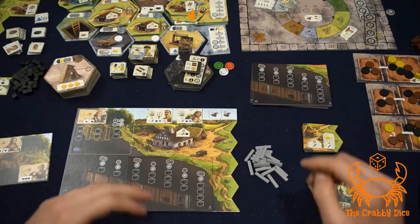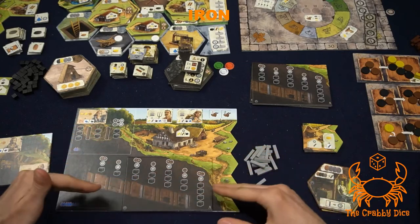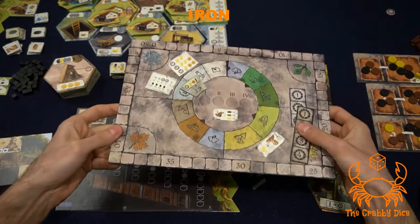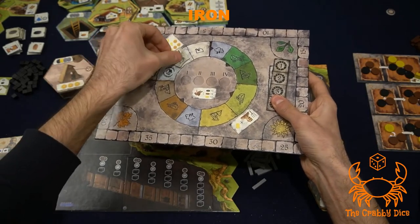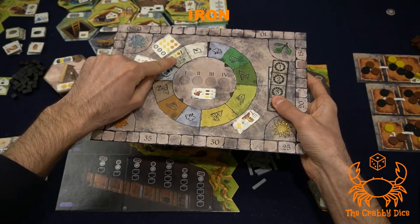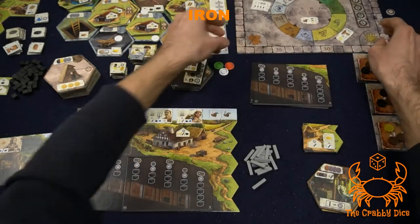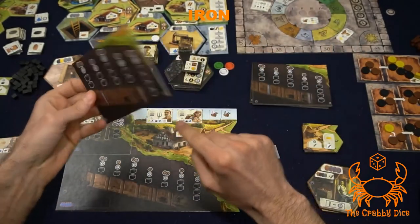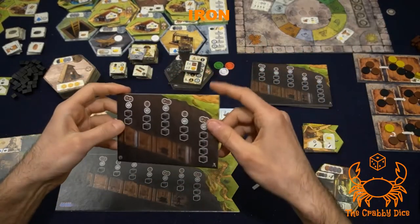The last module is the iron module, which introduces a new resource used in your tunnels. For setup, you'll be playing four rounds instead of three, so there's an overlay to represent the new fourth round. You also place a chit on top to show what the fourth winter tax will be — a food, a dollar, and a metal prop. For player boards, you have an overlay board, and all players must decide together whether to use the A side or B side.